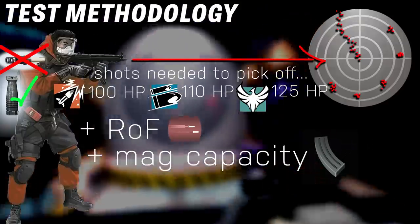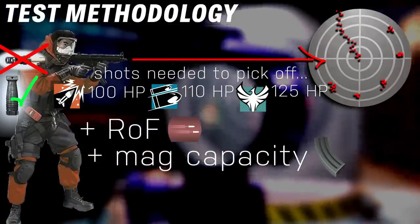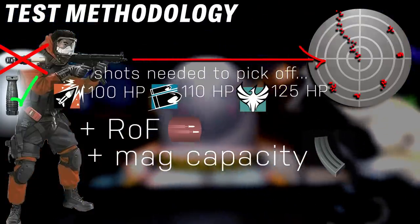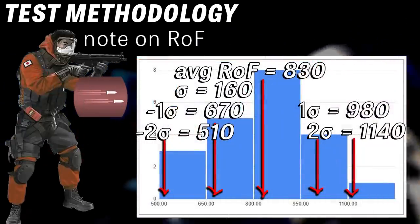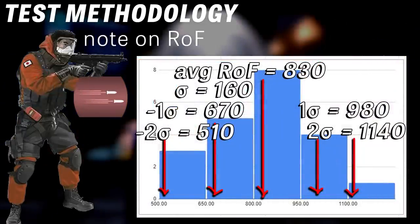Since recoil for the most part in this weapon class is pretty much negligible, we're going to be talking a lot about rate of fire and how it affects the DPS of the weapon. Something you may find interesting is that the average rate of fire for a submachine gun in this game is about 834 rounds per minute.